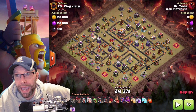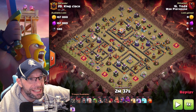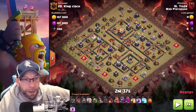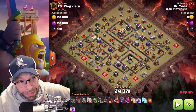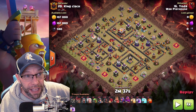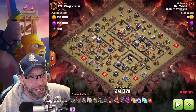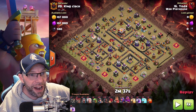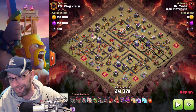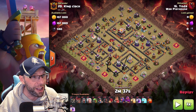Now that part went okay. I wasted a rage - I didn't need to use it, but here's where I almost messed up. My queen was standing over here and I really thought she was going to hang out there a little bit and start beating on walls. I dropped a freeze spell, and literally right as I'm dropping it, she's booking out. The plan was to drop the freeze spell here, drop the siege barracks, and then miner and piggy through the base. But then the queen suddenly jumped out and came all the way around over here.